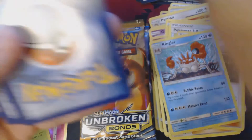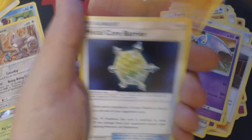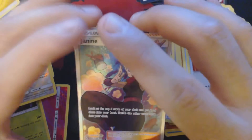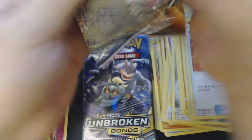Something interesting this way comes. Here we have Sandile, Swinub, Koffing, Alolan Diglett, Zubat, Psychic Energy, Graveler, Metal Core Barrier, Fire Crystal, Reverse Holo Darmanitan. Oh yes please — Full Art Janine, I will take you. 3 packs to go.